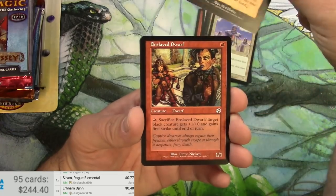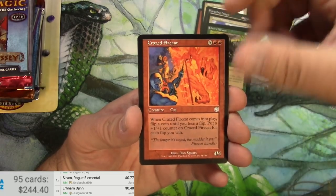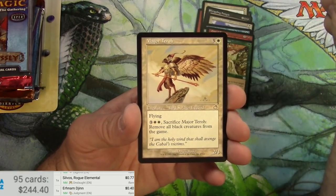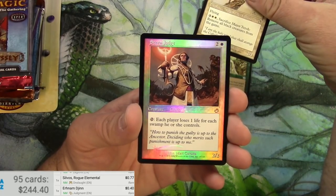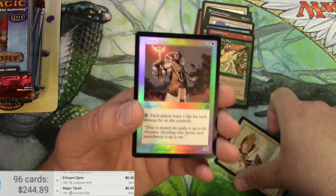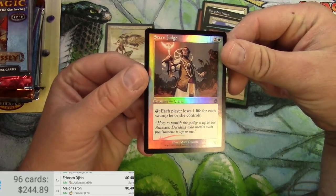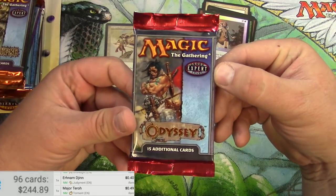Enslaved Dwarf — nice art by Terese Nielsen — Harvest, a Crazed Firecat, Dwell on the Past, Major Teroh. No Cabal Coffers, but that was a rare. Got a foil Stern Judge, so Major Teroh is 49 cents and a foil Stern Judge — pretty nice.